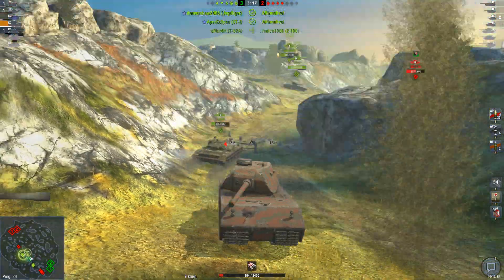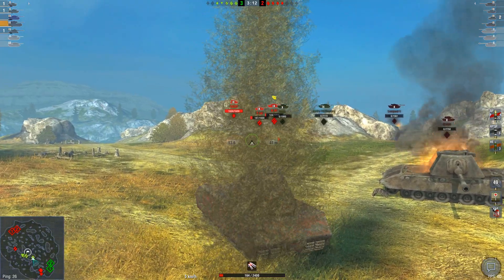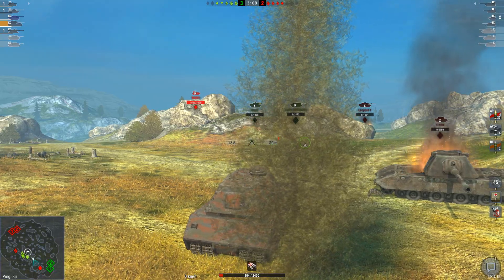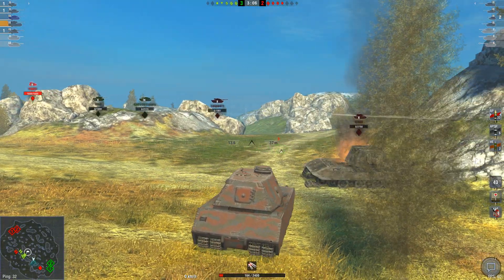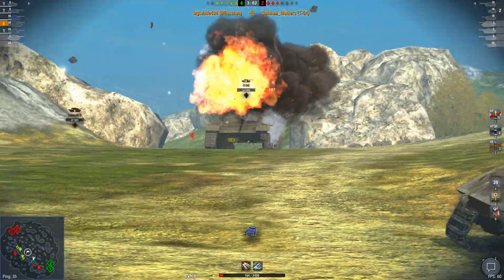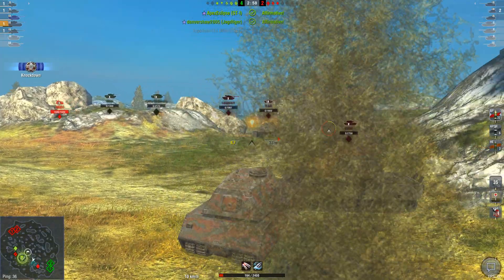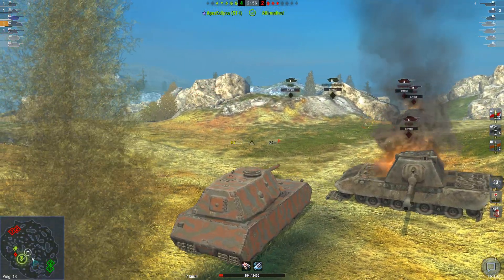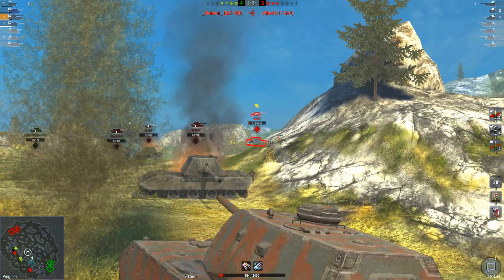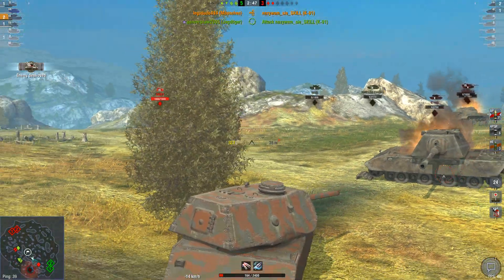That's the thing with the Mäuschen — it's just got so much health that you can ignore your problems and hope they go away. Now he's being dealt with by the rest of my team. The problem is there's a K-91, a T-54, and a missile-shooting T92 E1, and we've got a very slow traverse. Finish him off — good. Now the light tank's coming, let's angle up in case he shoots a missile.